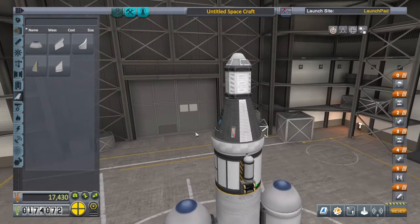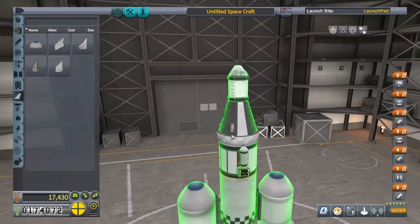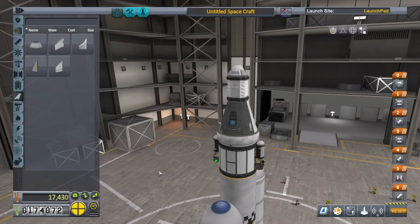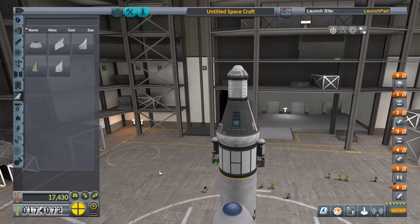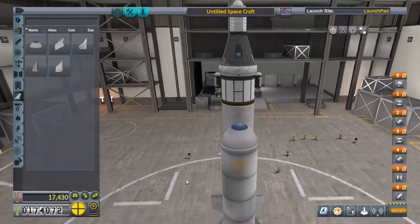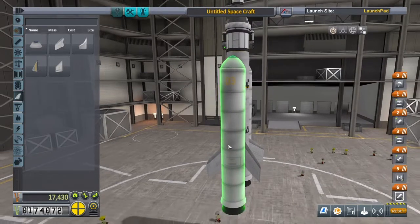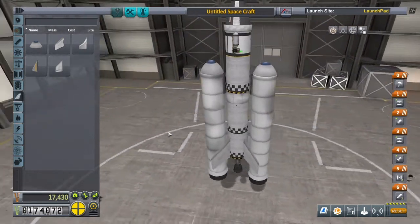We haven't got any solar panels yet, so it'll have to be a quick trip — we don't want to run out of power on the way. Let's turn the thrust down on these thumpers to about 90.